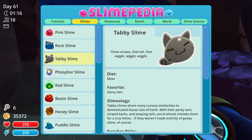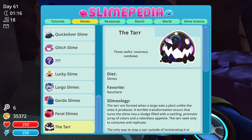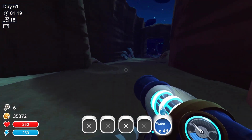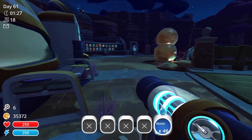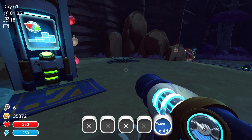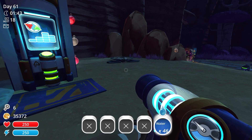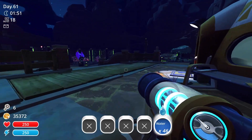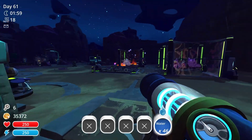In our Slimeopedia, if we scroll all the way down, the Gold Slime is the last slime that we need for this part of the Slimeopedia. And the only way to get it to give us plorts is to get that Gilded Ginger. It's going to be extremely difficult from what I have read and seen. Only two spawn each day, which makes it so much more difficult because we have to get it before the day runs out or they completely despawn.